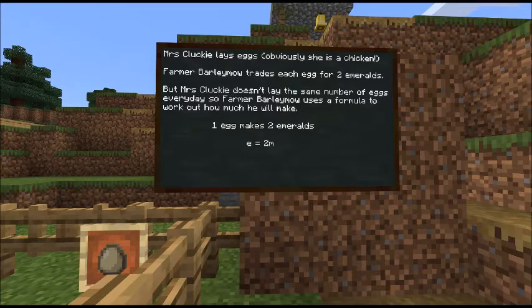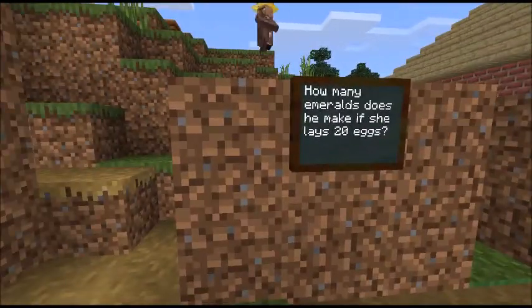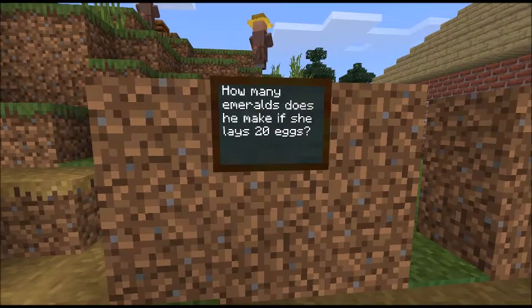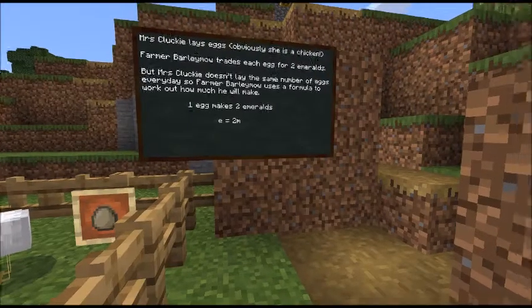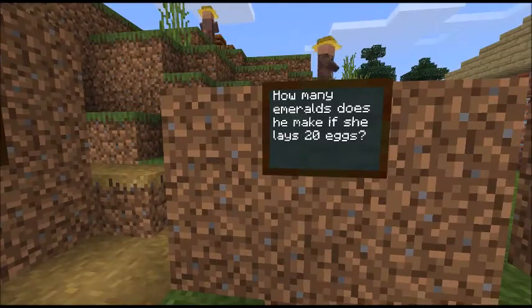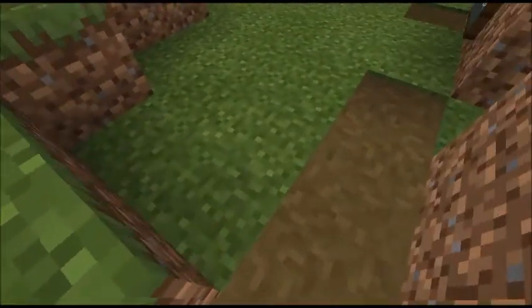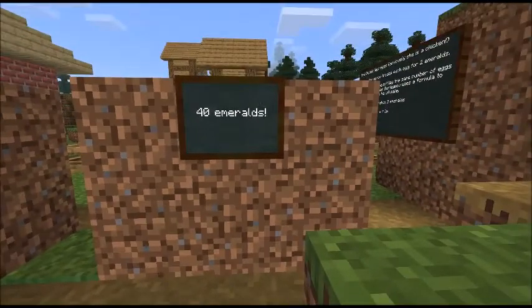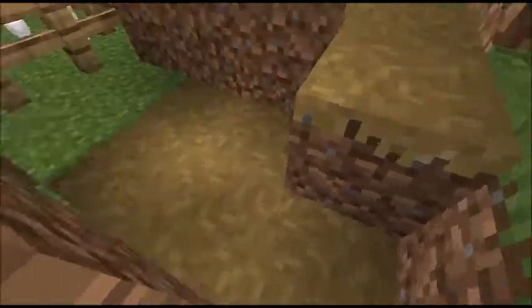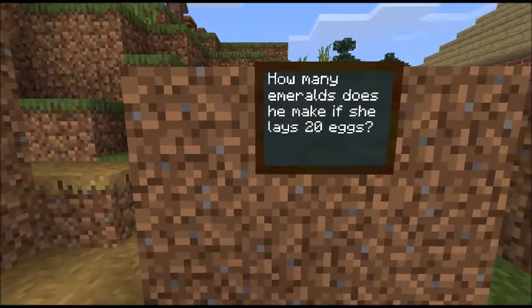One egg makes two emeralds. So how many emeralds does he make if she lays 20 eggs? One egg is worth two emeralds, and she lays 20 eggs — how many emeralds will he make? 40 emeralds. Think about it: 20 eggs, each of those eggs makes two emeralds. 20 times 2 is 40.